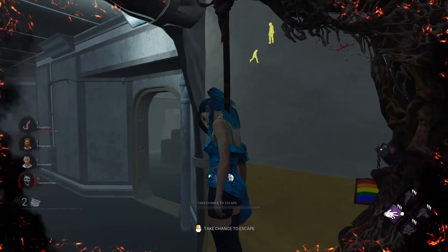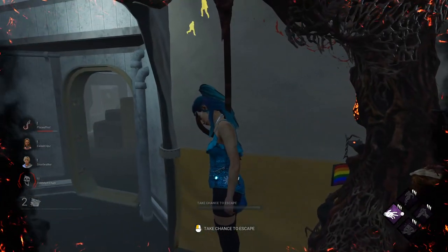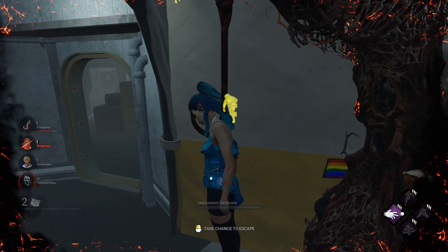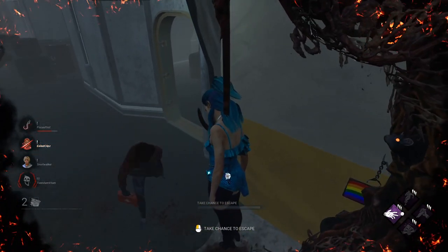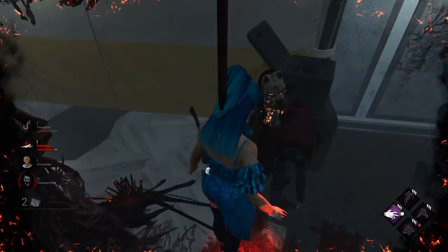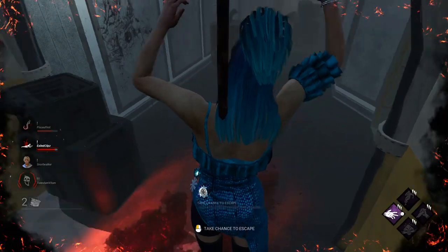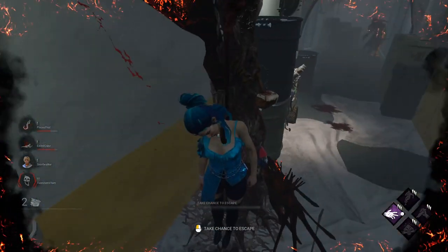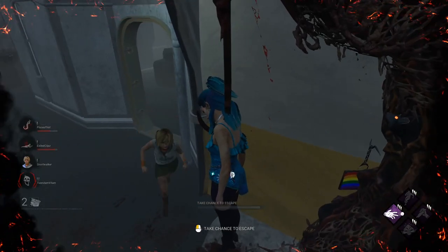It looks like I was wrong — the Huntress has no idea where they are, so maybe no Nurse's Calling. Actually, never mind — she has Nurse's Calling; she was waiting for them to drop down since they were on the third floor. The Meg decided she was going to use a med kit add-on to try and take an extra hit and failed.